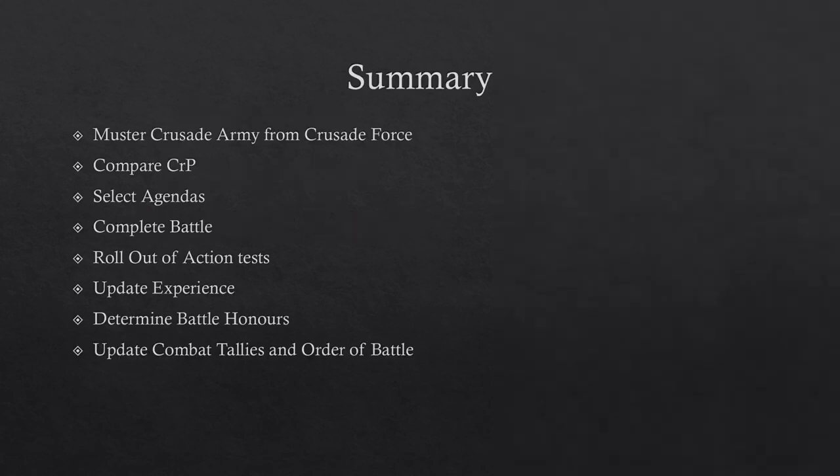In summary, a narrative battle will include mustering your Crusade army, comparing the Crusade points of yours and your opponent's army, selecting agendas, completing the battle, rolling any out of action tests, updating your experience, determining any battle honours, and then updating combat tallies and your order of battle. I hope that this has been helpful, and as always, happy Crusading.